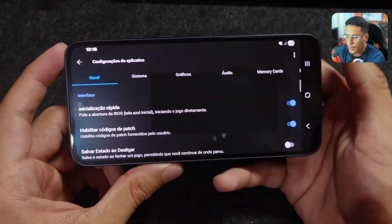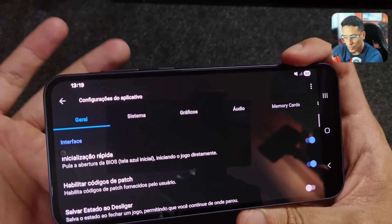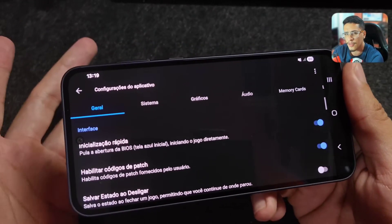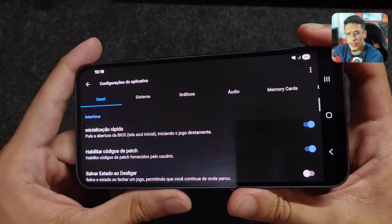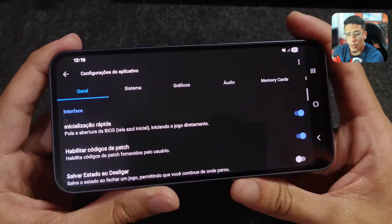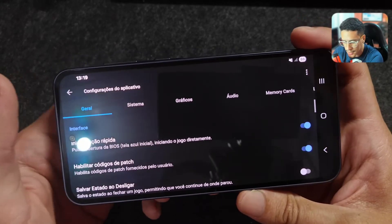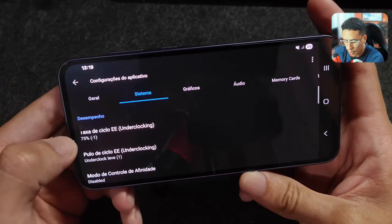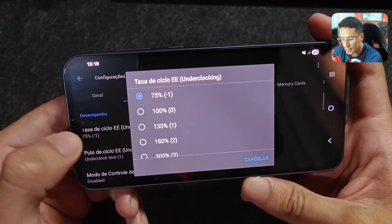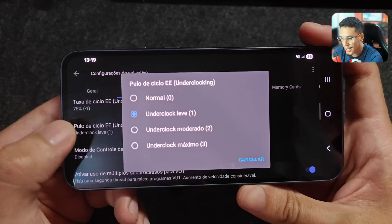I'll show you the global settings, but some games will need a specific configuration. If you basically do this configuration, you'll be able to run several games on a mid-range phone like the A35, which has 4GB of RAM expandable to 6GB total. In System, set the cycle rate and underclock to 75, with minus-one cycle skip. Set the underclock to Light Underclock.